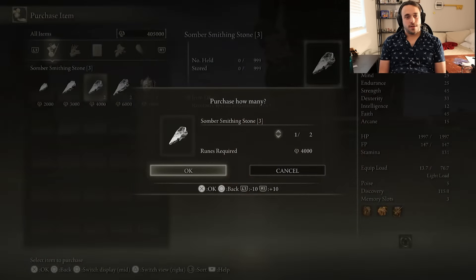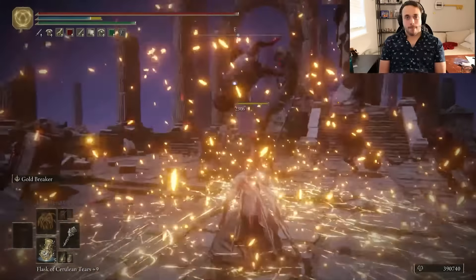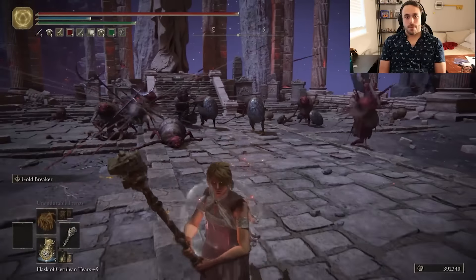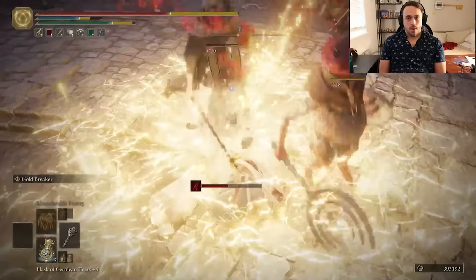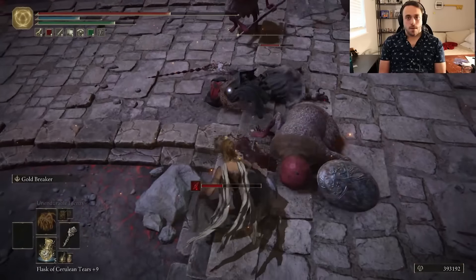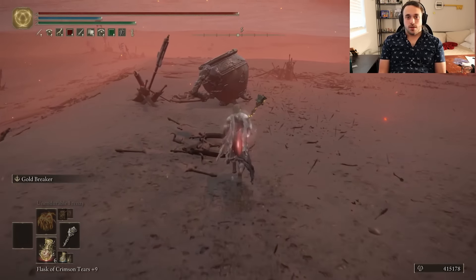We can buy some stones from Eiji really quick, then show it off by smashing up the Albinaurics in Mogwyn Palace. Did you know that the Red Albinaurics are the most killed enemy in the game, according to player data? Which is also funny, because they're only here after taking the portal in the Consecrated Snowfield while they were trying to get to the Haligtree. Must have taken a wrong turn.